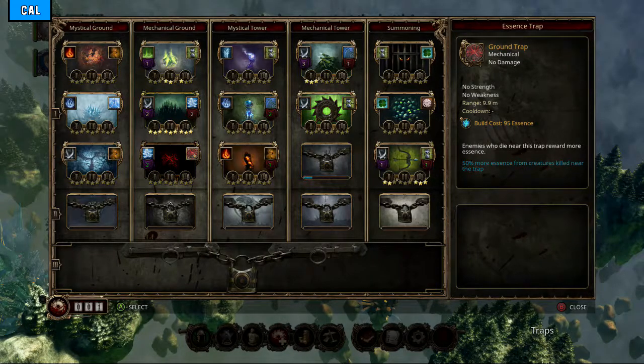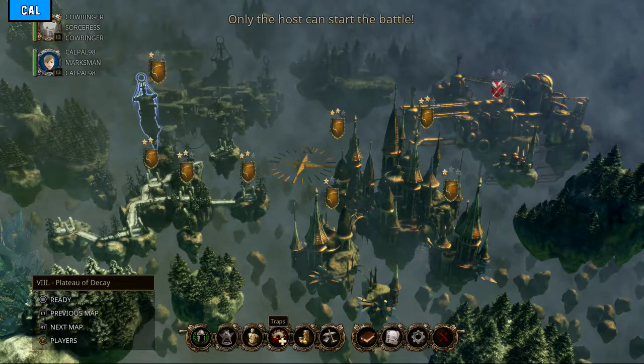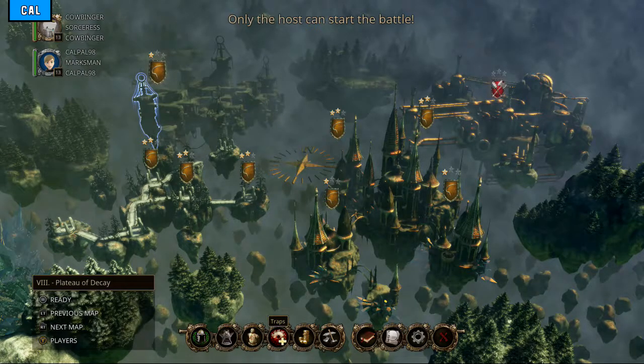We worked out that the acid geyser was pretty good. I've just bought the essence trap — that's to finish a level without spending 50% of the available essence. I'm not going to bother doing that challenge because it's a mechanical one. So what's it do? Enemies who die near a trap reward more essence. We could just stick that around where there's a load of traps. Obviously don't stick it on its own because it won't grind as much. Right, let's go — we're five minutes in and we've done the menu.